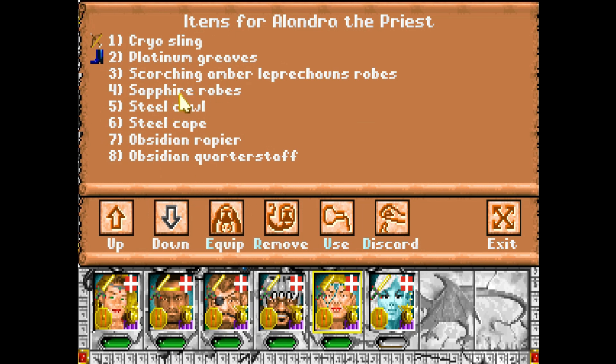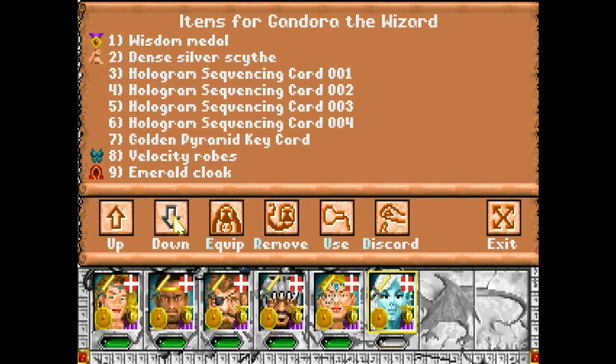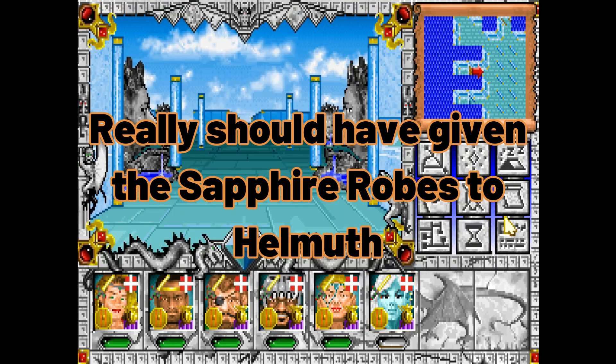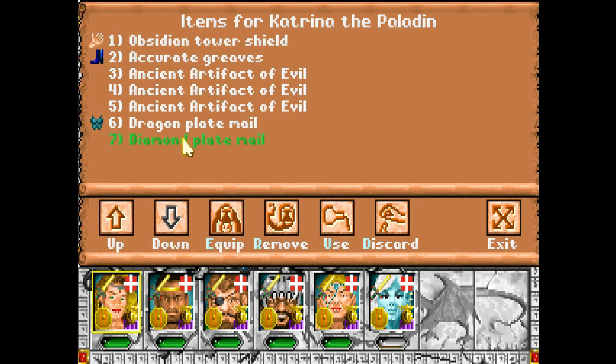I did debate giving the sapphire robes to Gendora, but I'm happy with her AC and I really like the speed. Having her be able to consistently go first seems like a very good idea. Let's just sell some stuff.